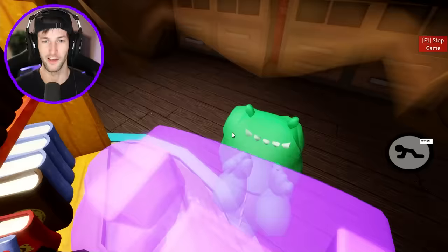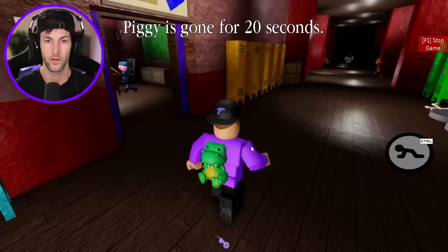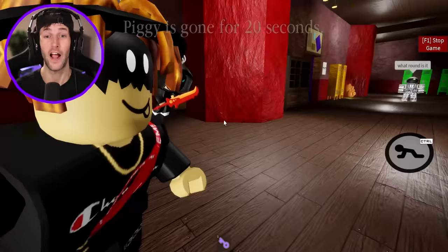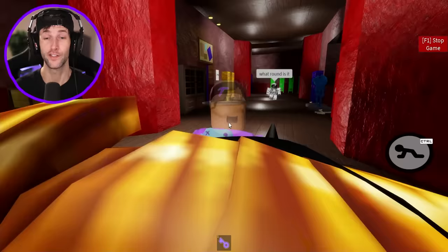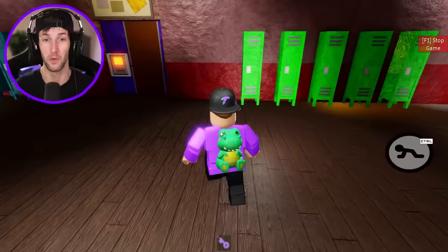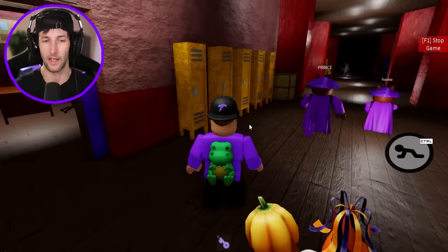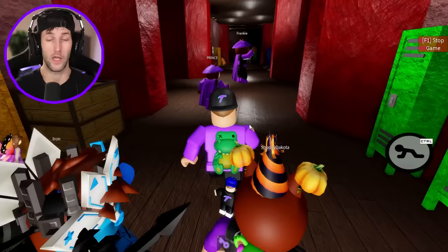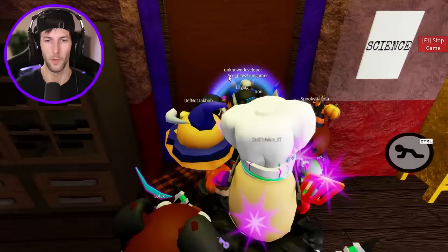We have to get the purple key - it should spawn on one of the two sides. I got it! Just keep following me. We got this - it's Patrick Star! I haven't seen you in forever. I don't know where this purple key goes, I'm just running in circles. I don't want to go up there - oh, double grannies! What the heck is happening? Does it go right here? The science room - unlock it! It's lagging because there's too many people.